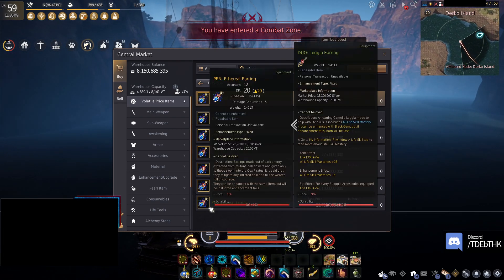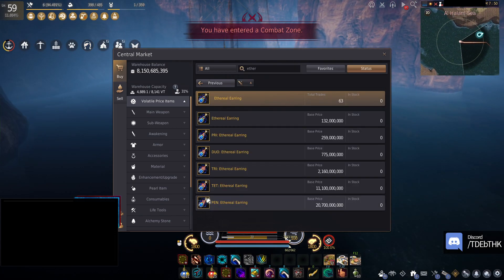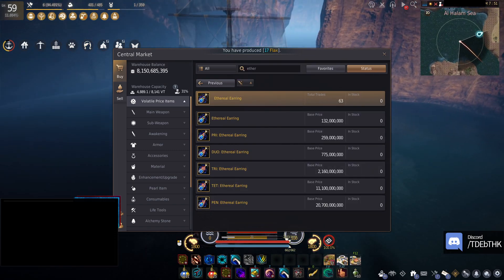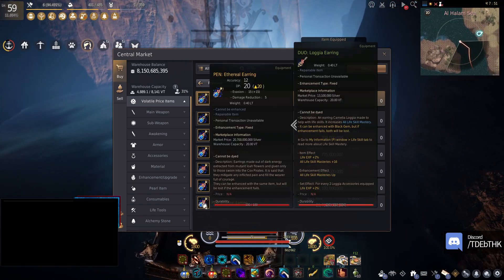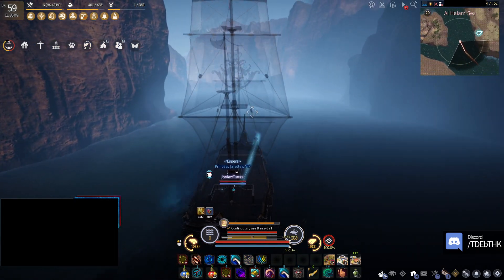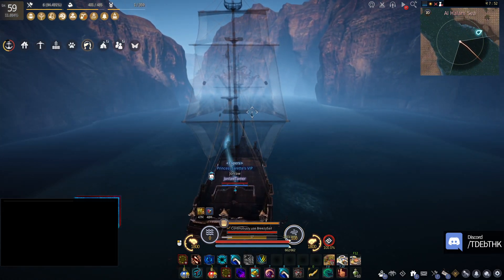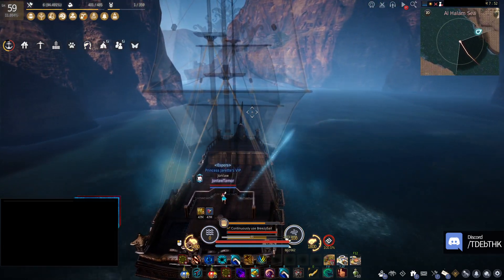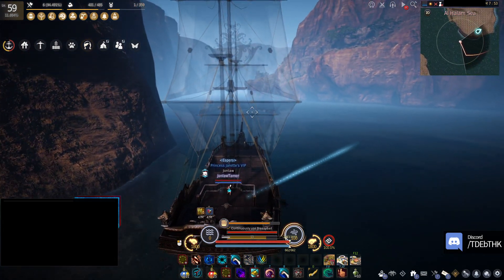The only people who really should get this are people who build full DP Shais or Witch/Wizards. I don't think these are gonna be the standard because there's no AP — it's straight DP. I know people will use it, like big and shiny probably, but I don't think it's going to be Distortion-level good. Distortion, Narc, Tongue Grad — those are the ones.